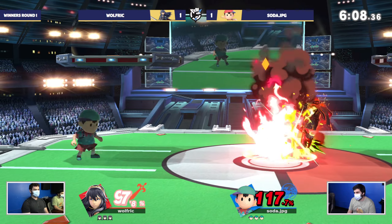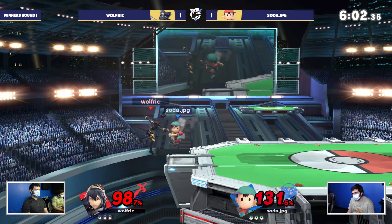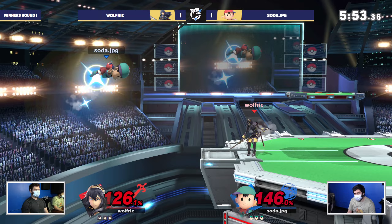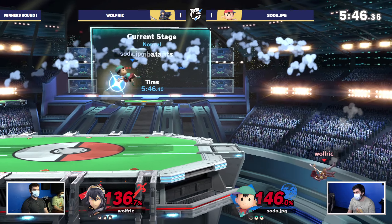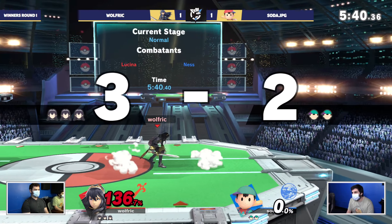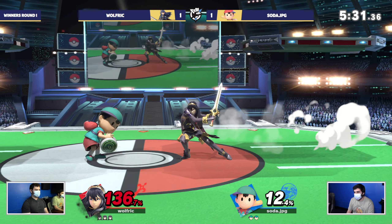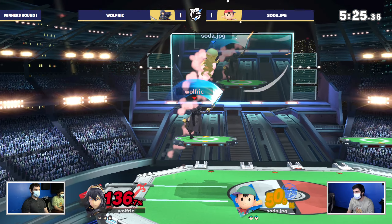Soda manages to find his way out, getting put into another juggle. This is what can be scary — Ness has the stall with magnet and movement mix-ups, but he's very floaty and light. One of Lucina's main win conditions is the juggle. Good DI from Wolfrick, going to survive the PK rocket and get back to the platform. Soda not able to find the juggle. Wolfrick going to find the first stock, looking a lot more confident in game three.